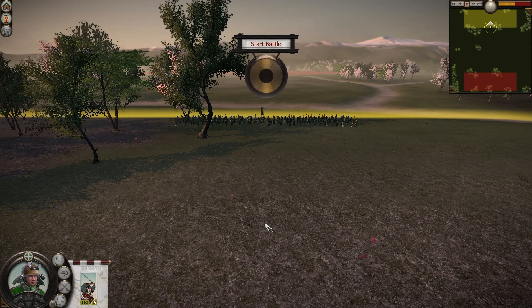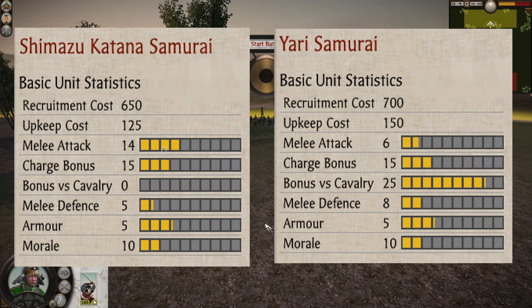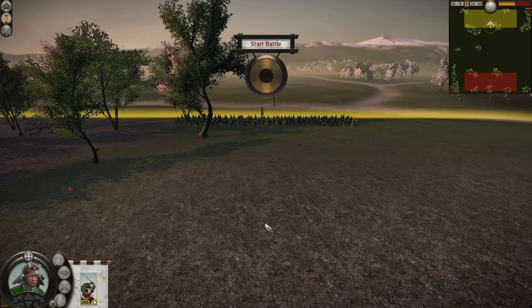Today we have Shimazu Katana Samurai vs Yari Samurai using their Rapid Advance ability. The stats for the two units should be popping up on screen anytime now, so you can pause and take a look and see how the two units size up against each other. We are playing this on Ultra Scale Setting, and on Ultra Scale Setting all the Samurai Infantry have 160 men per unit.